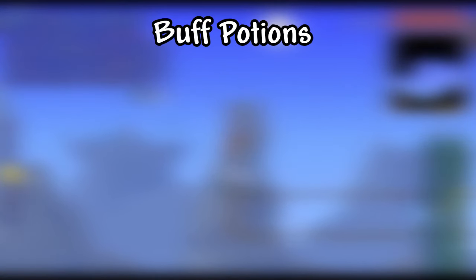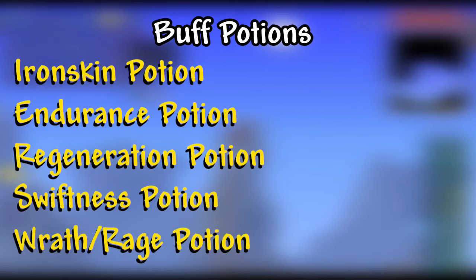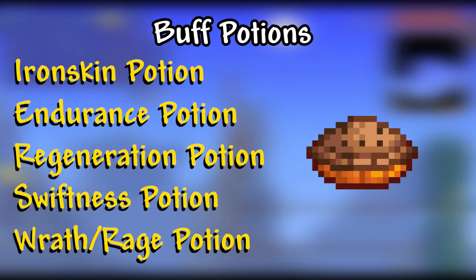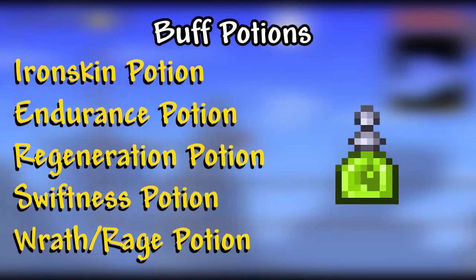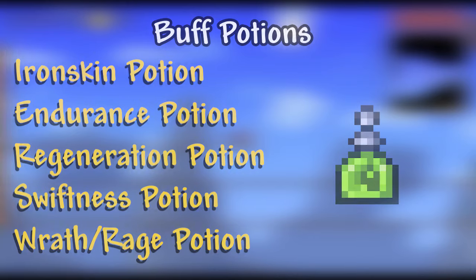The next step is to take care of your buff potions. As usual, they are an absolute godsend and extraordinarily help with these high-intensity boss fights. For buff potions, I used Iron Skin, Endurance, Regeneration, Swiftness, and Wrath. I also ate some food for the well-fed buff. If you end up using a bow and arrow for this fight, definitely invest in making a handful of archery potions. Night Owl potions are nice for lighting things up, so they're totally optional, but can be really helpful since this is a nighttime-only boss.